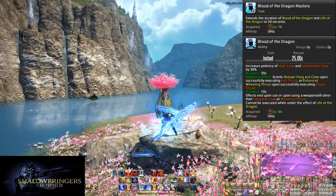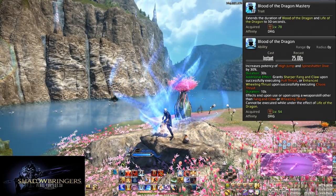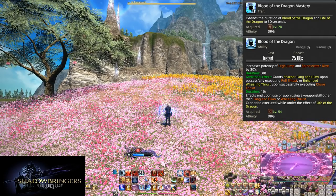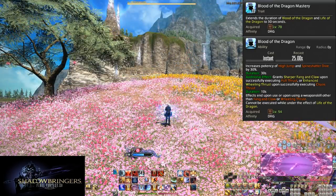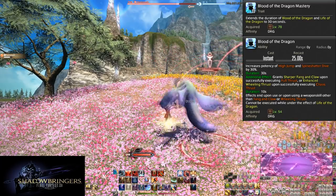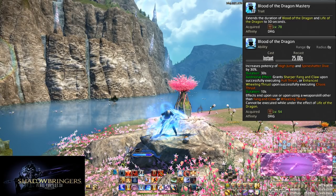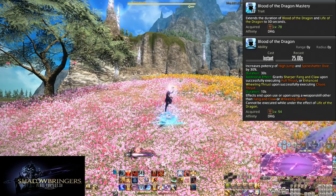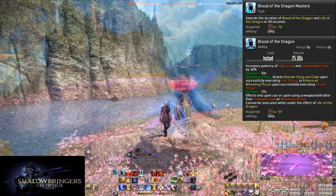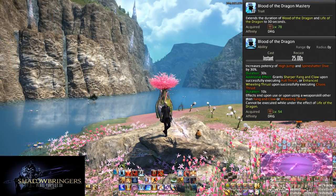Level 78, Blood of the Dragon Mastery. Another extremely simple skill but amazing quality of life. You no longer have to care about your Blood of the Dragon timer aside from never dropping it. Blood of the Dragon and Life of the Dragon now both start at 30 seconds rather than 20. This guarantees you 3 Nastronds every Life of the Dragon for free. And because the cooldown for Blood of the Dragon is only 25 seconds, Blood of the Dragon is quite literally now infinite — 30 seconds or more of cutscene is now just about the only way you can lose it. This is especially useful in dungeons for those long treks between enemy pools.